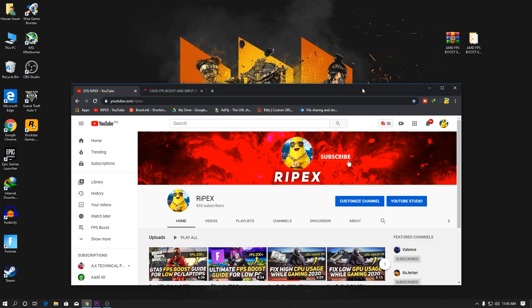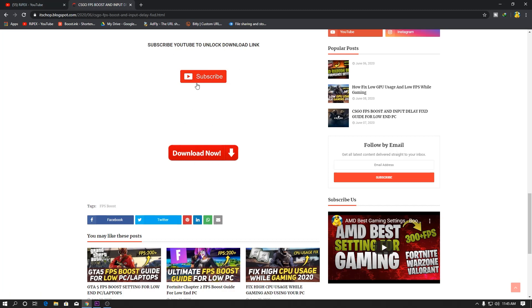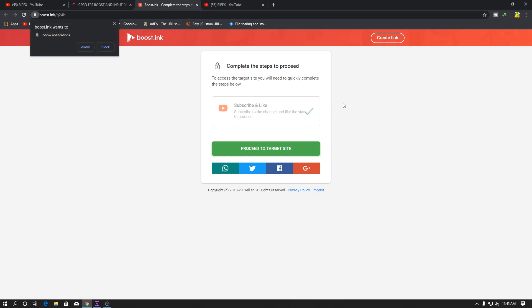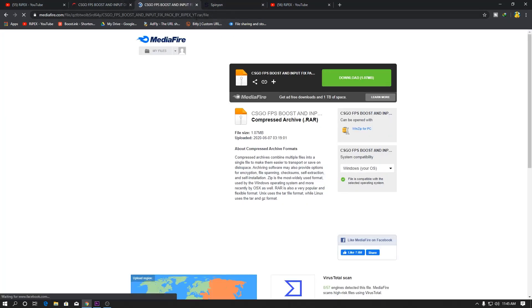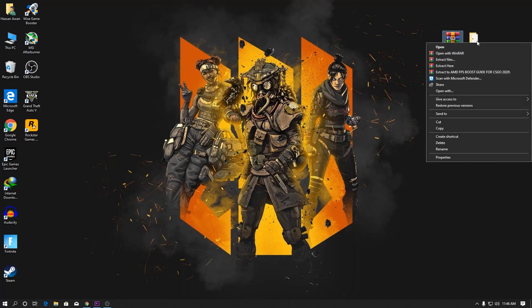First of all, you need to download a boost pack. I will give you the link in the description. Open up the website from the link in the description, scroll down, and click the subscribe button to unlock the download link. Subscribe to my channel, turn on notifications, and like the video. Then go back to the website and click Download Now. Close any ads, click Proceed to the target site, and it will redirect you to the MediaFire website where you can download the boost pack.